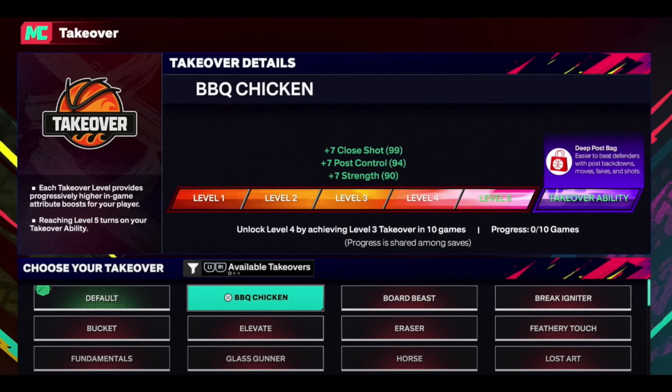For takeovers, there are going to be 72 takeovers and five levels of hotness. You'll play on the court and the takeover activates based on how well you're playing. As you go through the levels — level one, two, three — your attributes start getting a plus one, plus two, plus three each level. Eventually you go hot and take over. They said there are going to be 14 special abilities. One mentioned is the Deep Post Bag — a post scorer ability to beat defenders with post back downs, moves, faceups, and shots.